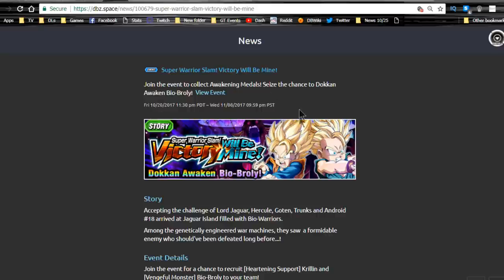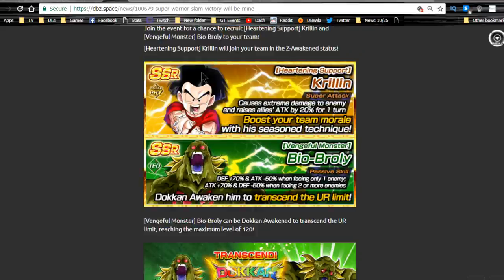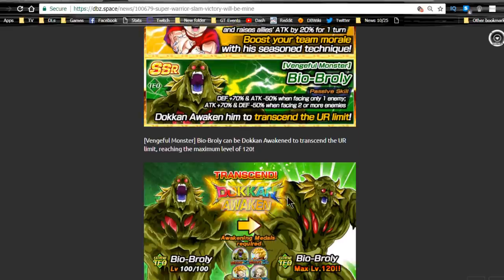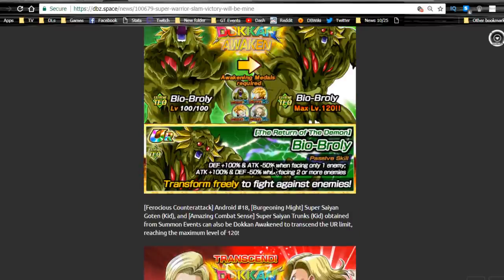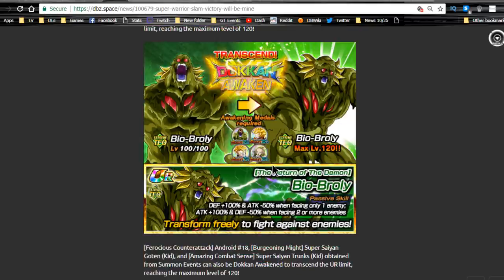Next is Super Warriors Warrior Slam — that's the Bio Broly event. You can farm Krillins there; they drop as awakened SSRs, which you can feed into any Krillin, especially that Tech Krillin. I haven't done that grind yet but I'm probably doing it tomorrow. Bio Broly — I'd definitely recommend getting him to Super Attack 10 with all dupe adds on luck, then Dokkan awakening him. He'll be decent on a free-to-play Tech team, especially if you're going for the LR Goku or LR Frieza grind.